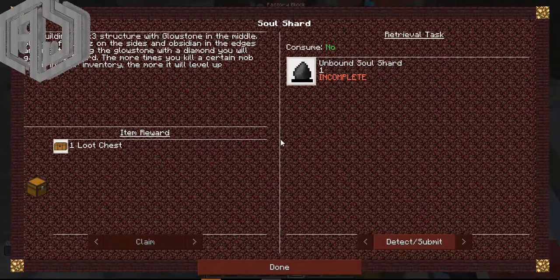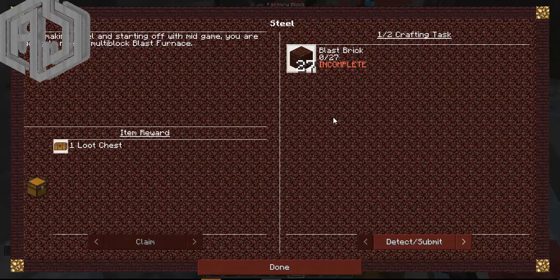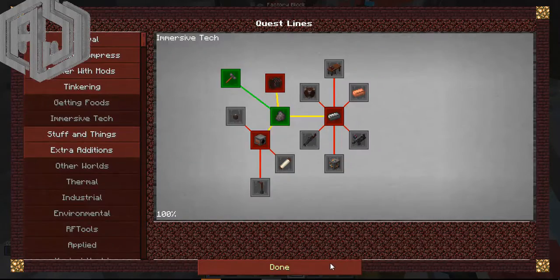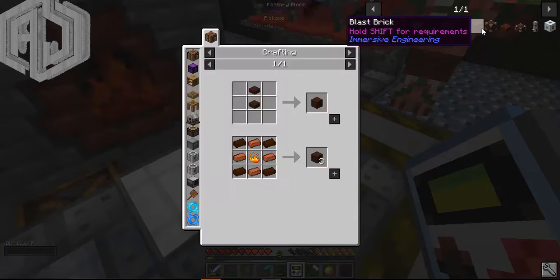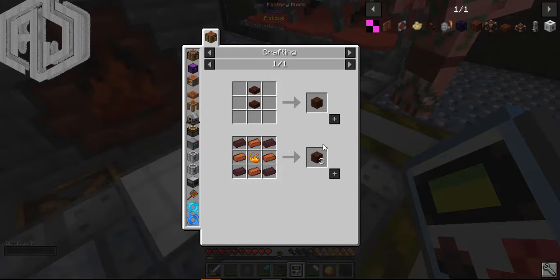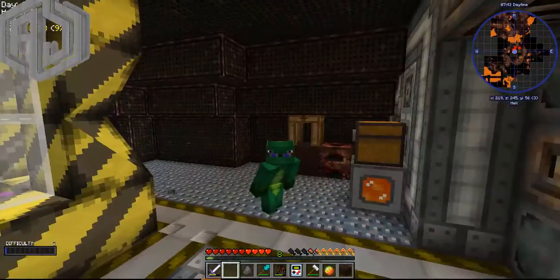Coal coke claimed! I think I will go for the blast furnace next, which may be a little bit hard. Let me check how to make blast bricks - it needs bricks, nether bricks, and blaze powder. I think I can do that even right now, but I'm going to close the video for today.